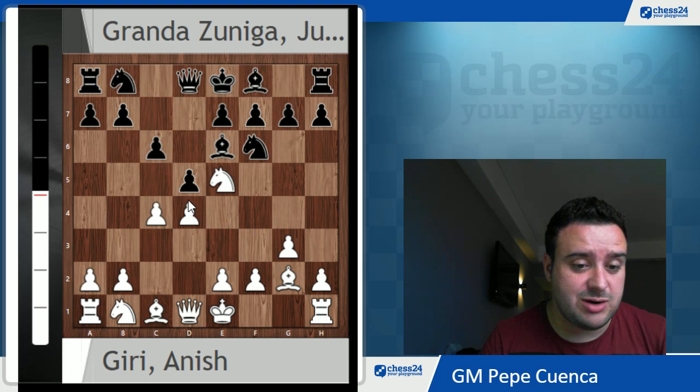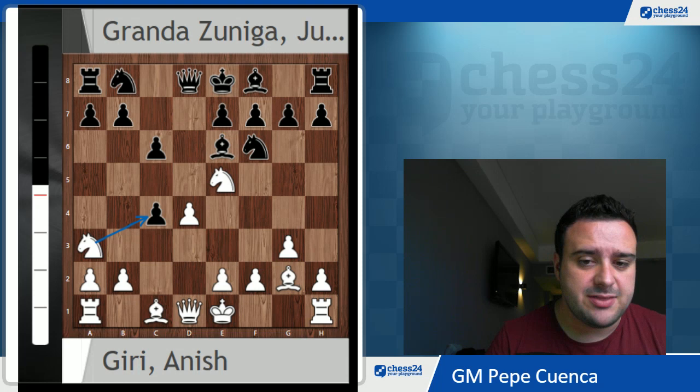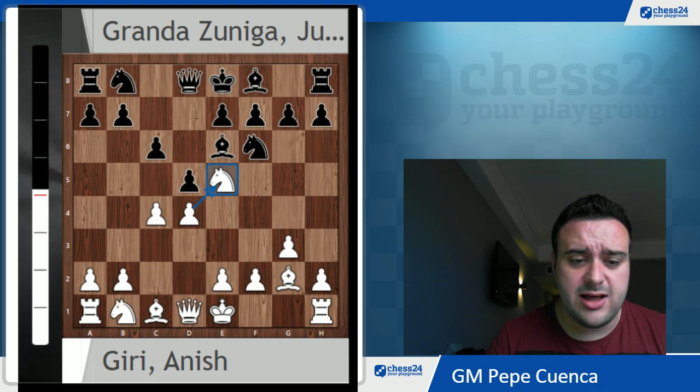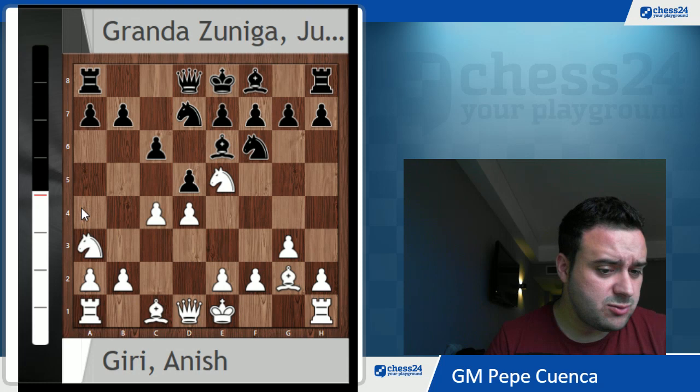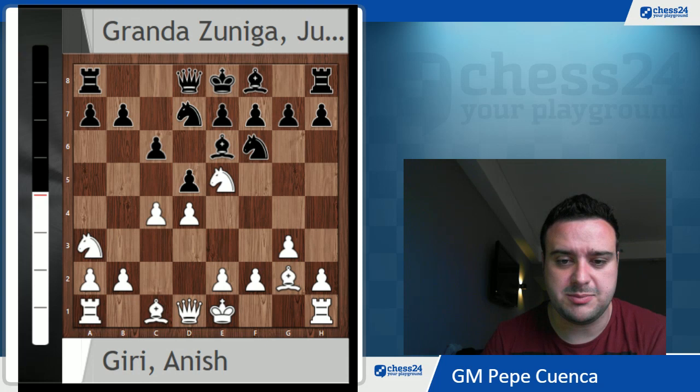d4 is actually a really natural move, just occupying the center and defending the knight on e5. If black takes on c4, you can just play Na3 and then the next move you recapture that pawn, and then white is going to enjoy a beautiful center. After d4, Julio Granda played Nbd7, increasing the pressure on the e5 knight. And now almost a novelty by Anish Giri: Na3, because this was just played by a player of 2000 rating, so it could be considered almost a novelty, and definitely a novelty in top chess.